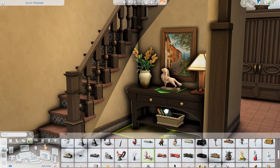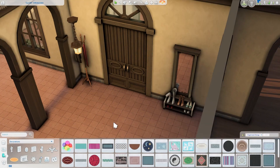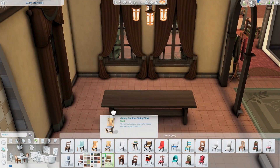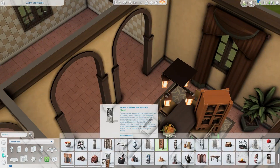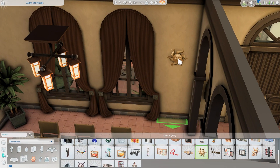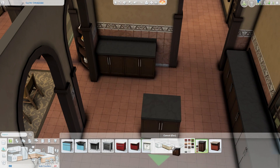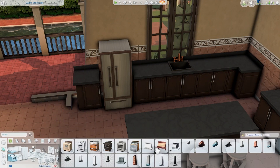Moving on to the interior — the first area I decorate is the entryway, which is very grand. I left the downstairs floor plan pretty much the same, just adding some archways to open it up and of course removing Don Lothario's bedroom down here. The upstairs floor plan is very different than it was originally. Over here is the dining room — it's where the dining room was originally. I decided to add some chairs that are quite modern in a very traditional house. I wanted some modern touches while still keeping it feeling very traditional overall.